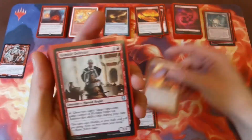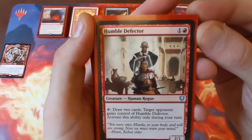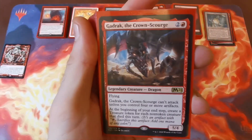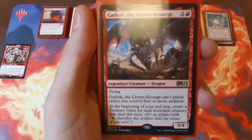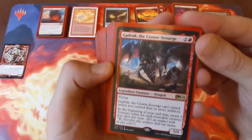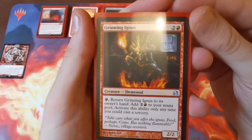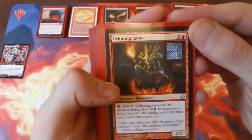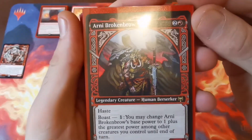Humble Defector is lovely — draws you two cards but you have to pass it along every time. Odds are people won't blow it up because they like the politics involved. Gadrak the Crown-Scourge — two and a red, a 5/4 flyer. He can't attack until you have four or more artifacts, but at the beginning of each end step you create a treasure for each non-token creature that died this turn, racking up artifacts quickly. Also a nice cheap flying blocker. Grinning Ignus — two and a red elemental — pay one red to return it to hand and add two red to your mana pool, useful at sorcery speed if you get mana screwed.